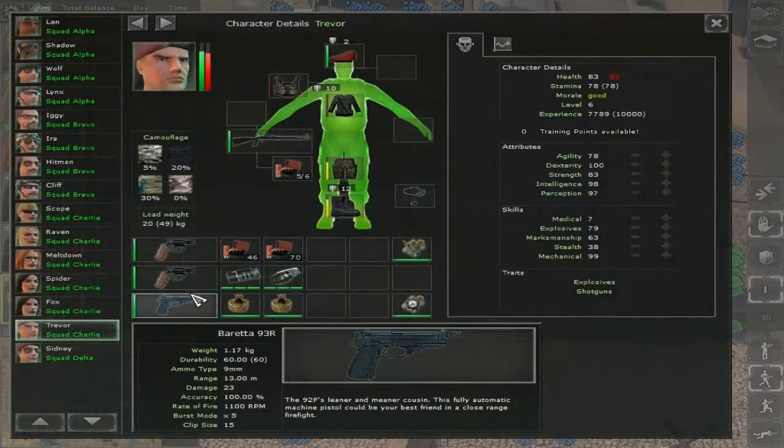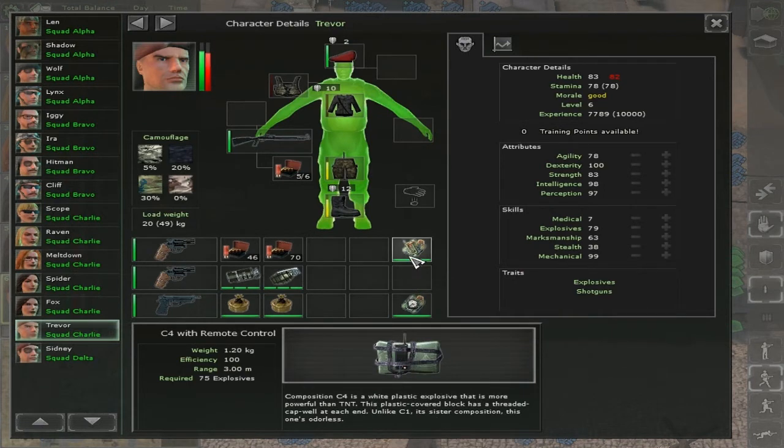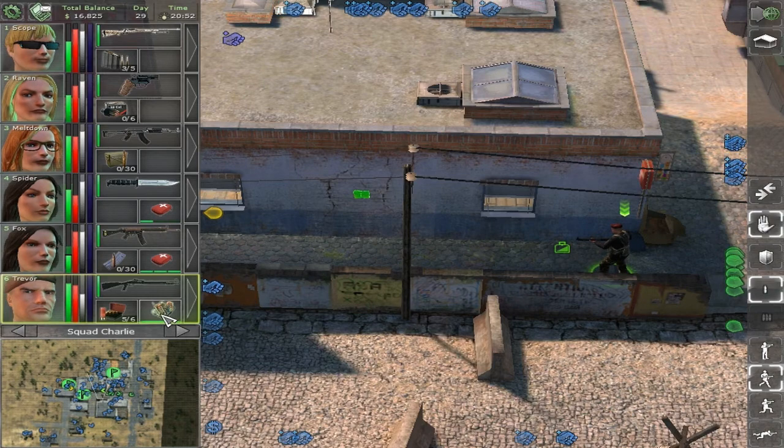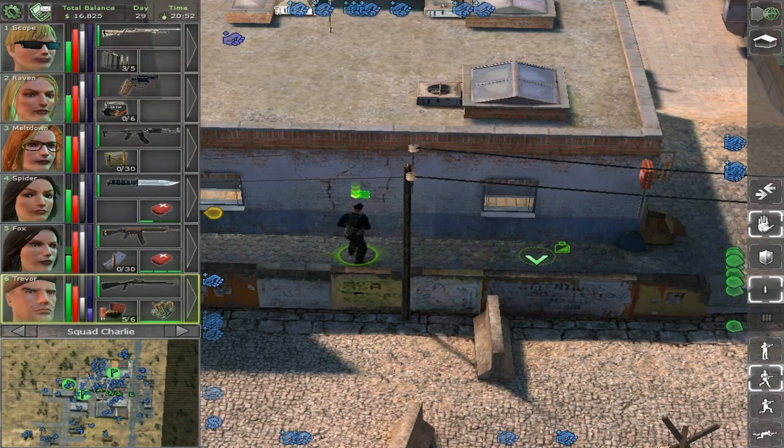How to destroy a wall. To destroy a wall you will need a Merc with at least 50 explosive skill to use the C4 with timer, and 75 to use the C4 with trigger. You will also need to find a weak wall, which is designated by a green C4 sign on it.